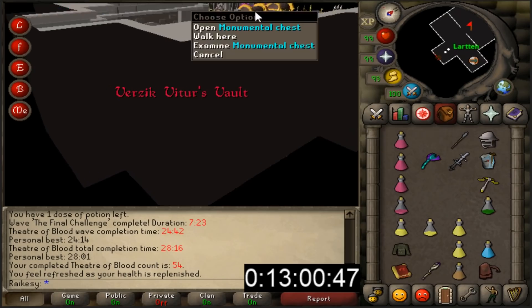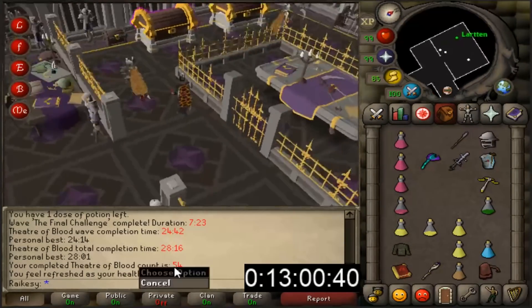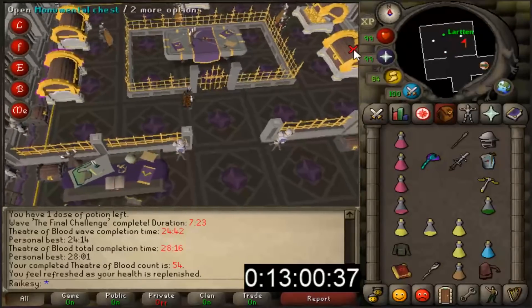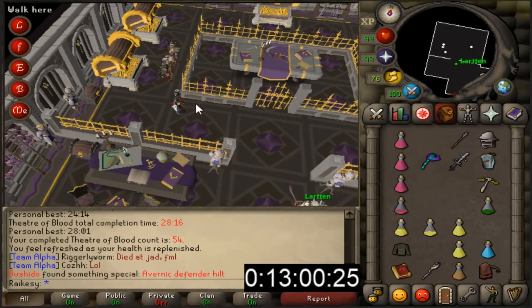We actually got a purple! I think that was the 10th raid - that was the 10th raid. Please be a Scythe or a Rapier - as long as it's not a piece of Justicar.